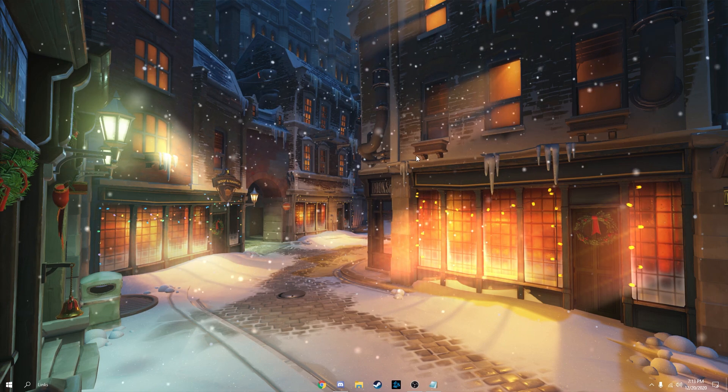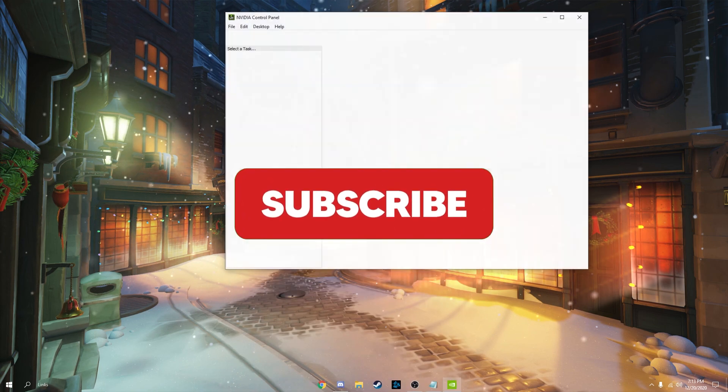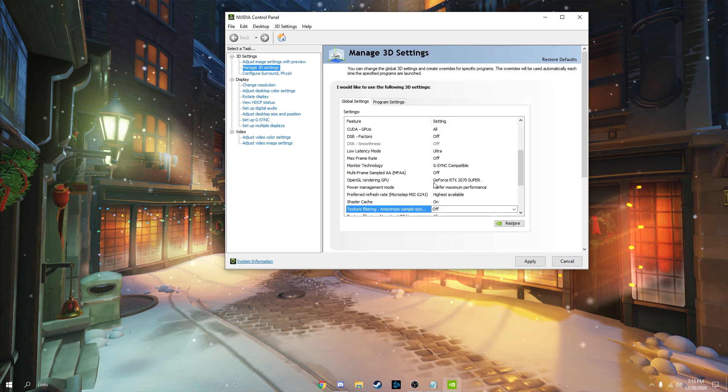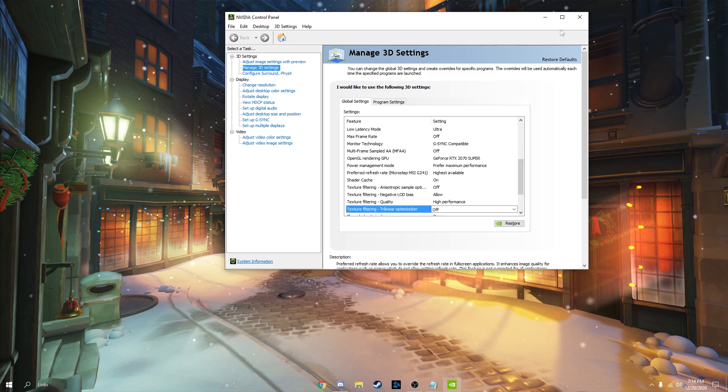Now we're going to modify anti-aliasing and texture filtering by overriding them in your GPU control panel. Right-click and go to your AMD or NVIDIA control panel. Go to Manage 3D Settings, or in AMD go to the performance page. Make sure anti-aliasing and texture filtering are turned off. Turn off texture filtering, set texture filtering quality to High Performance, and turn off trilinear optimization. Hit Apply and wait a second for it to apply.